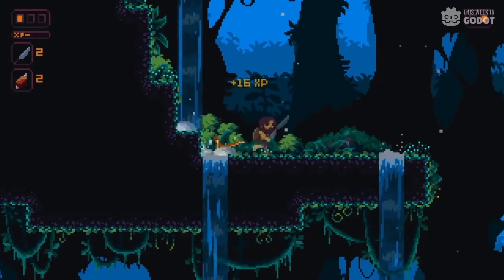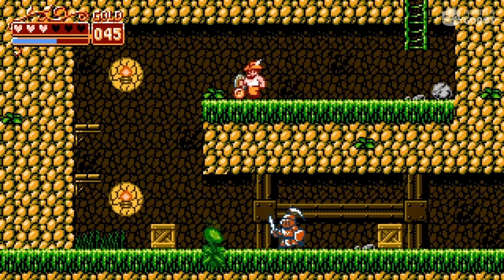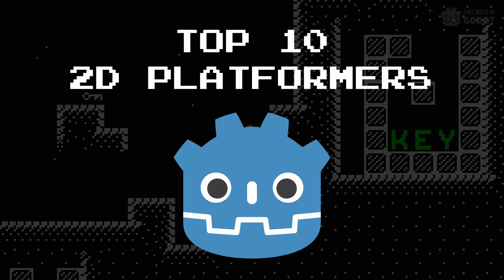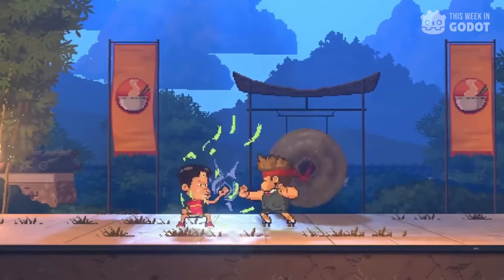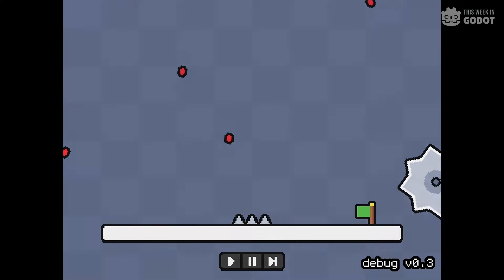2D platformers will never go out of style, and Gato is a great engine to use if you're trying to recapture that early video game magic. These are the top 10 2D platformers made in the Gato engine, in my opinion. And if you feel that I've missed a 2D platforming game made in Gato, or you disagree with my order, let me know in the comments. I'd love to hear what you think.